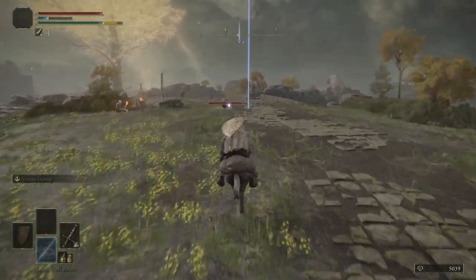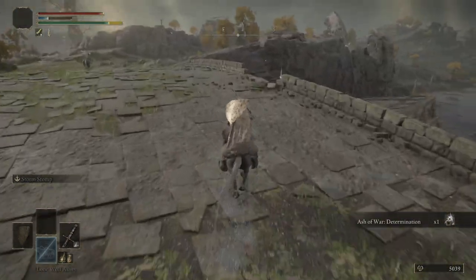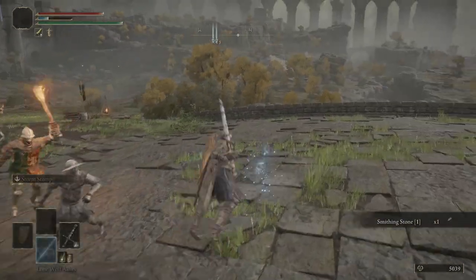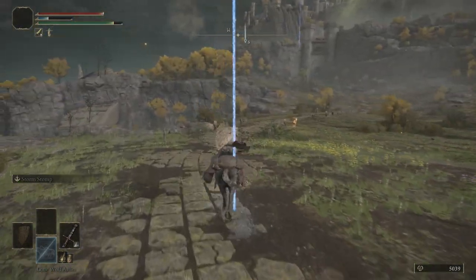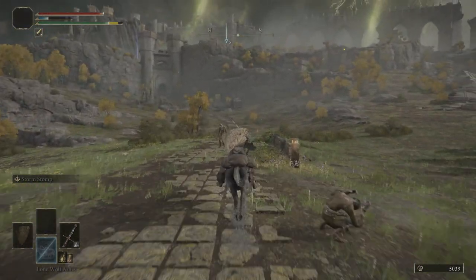Here's the Silver Scarab. This is going to give us Determination. Let's grab ourselves a Smithing Stone 1, hop back on Torrent, and head northwest to north towards Stormgate.